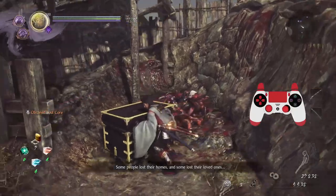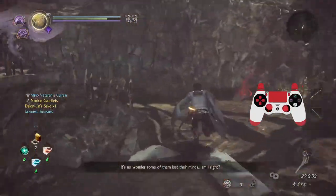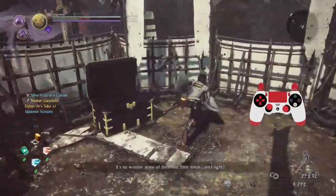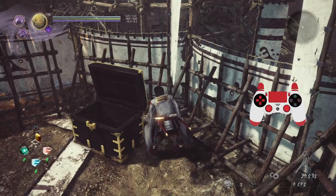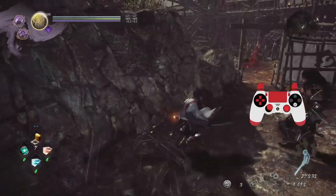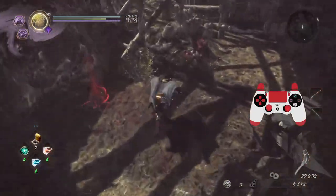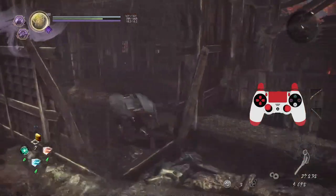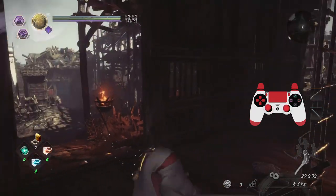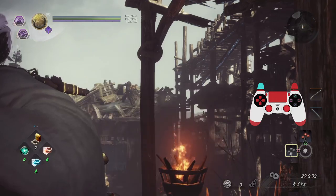Treasure chest over here, and there's even a kodama back there and more treasure. Let's keep exploring. You don't always have to do the sheath cancel — in fact, you don't have to do much of this anyway. It's all just extra options to make gameplay feel faster and more fluid than you thought was possible.